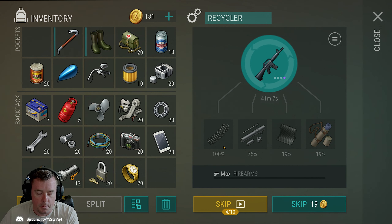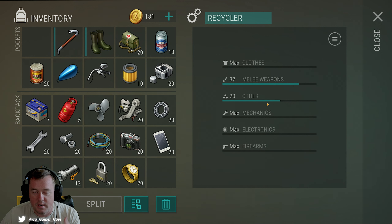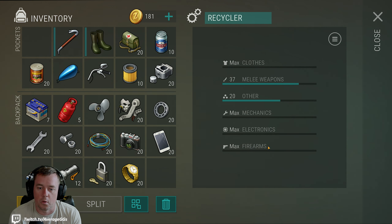These percentages are different based on your recycler level for that specific item. You can get to level 50 with each category. Currently we have 'Other' at 20, melee weapons at 37, and clothes, mechanics, electronics, and firearms are all maxed. As you recycle items and finish recycling them, you essentially earn experience points toward leveling up that specific category. Recycle enough of those items, gain a level — do that 49 times and you reach max, giving you the best possible chance at outputs.